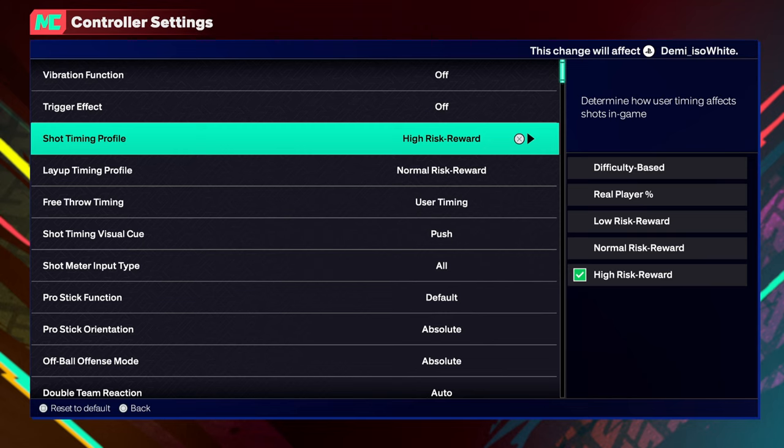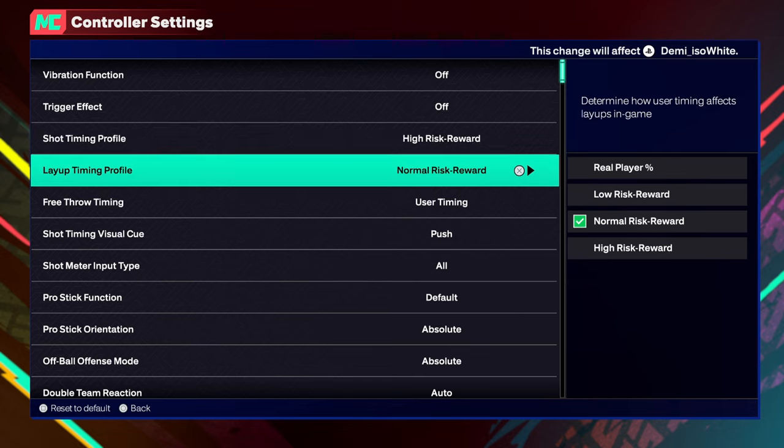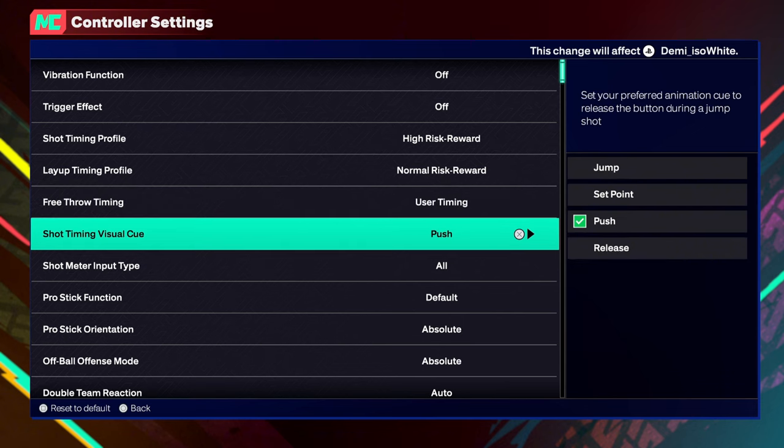Put it on high risk reward, go into MyCourt, start greening your shots, learn the timing, learn the cue, and get in your bag. Go to MyCourt to practice your animations, dribble moves, and all that — that's why it's there. My visual cue on this build is push. On my last two builds it was set point, but on this build it just makes sense to put it on push.